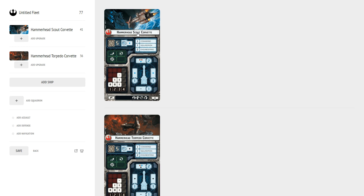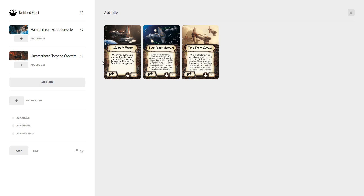Let's look at the titles. First is Guerrero's Honor — a unique, four-point title meant to remind you of Rogue One. It's a ramming title: when you overlap an enemy ship, they suffer a face-up damage card instead of face-down. This works really nicely for Torpedo Corvettes designed to get in close anyway, and also synergizes with Wave 7's Profundity, allowing an MC-75 to drop a small ship anywhere and ram an opponent.